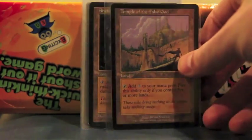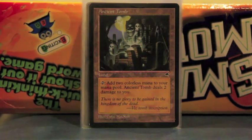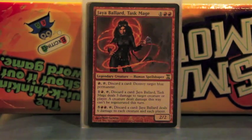Temple of the False God is just Solarion on a land. Ancient Tomb is another Solarion on a land, except this one does two damage to you every time you tap it. But red decks need some way to ramp, so this is one of the only ways to do it.